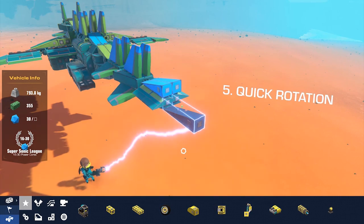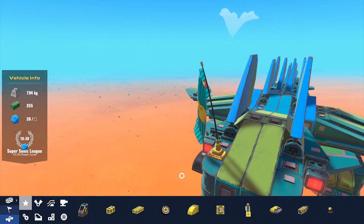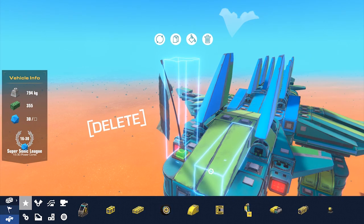Rotate a block by holding down the alt button to quickly access the rotation tool. And if there's anything you want gone, you can quickly delete it by pressing the delete key.